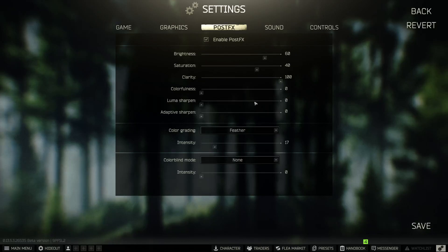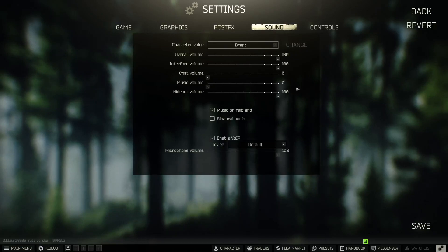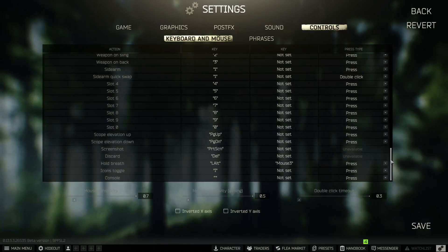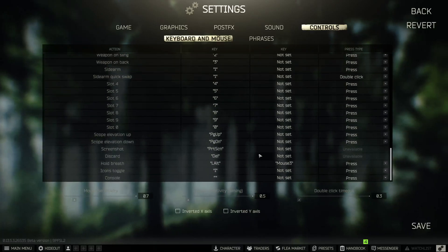Sound settings are entirely your own personal preference. Controls are also personal preference — every Tarkov player has their own keybind setup, some use macro mice with 12 or 21 buttons, so I can't tell you what to copy there. But for all the graphics settings, post effects, and game settings shown, go ahead and copy my settings and your FPS should improve with the latest update.